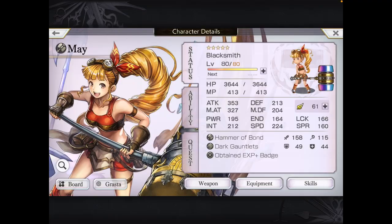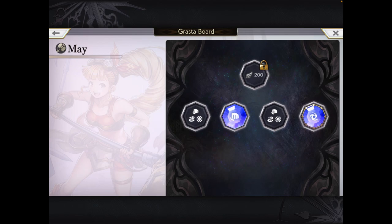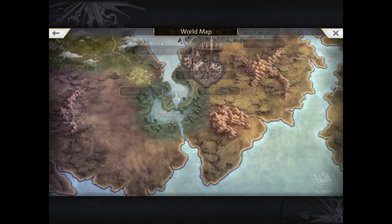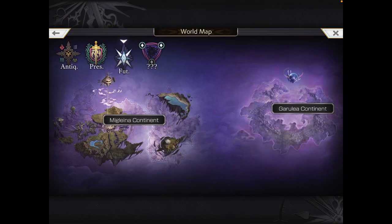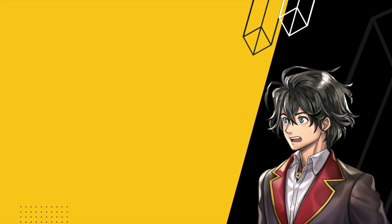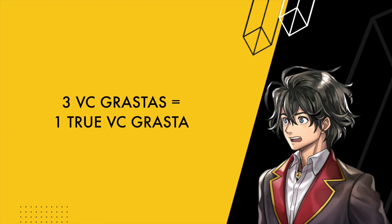But there's a catch. If you look at my Maze Blacksmith Proof compared to what it says in the wiki, mine only gives plus 5 power and plus 5 intelligence. You need to unlock her true VC GRASTA first, which means you'll need to combine three of these normal VC GRASTAs at the future Galileo Continent Cat Shrine. Some VC GRASTAs are relatively quick to obtain, but a lot of them take a whole lot of work. I'll go over the process of how to get them in a previous video which I've linked below.